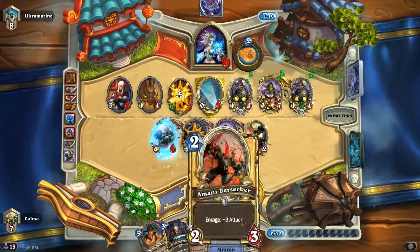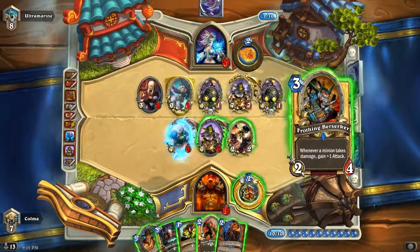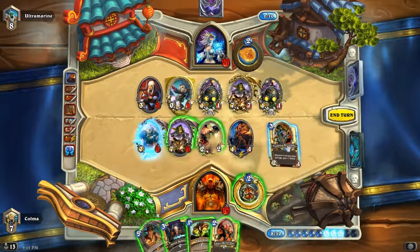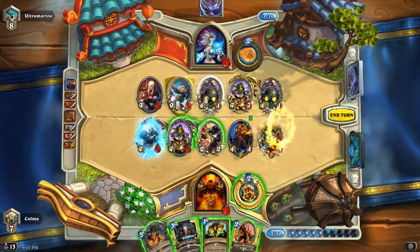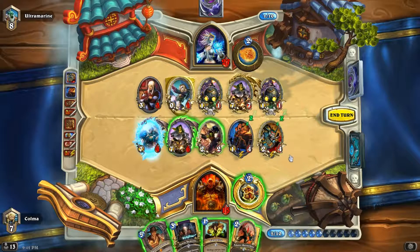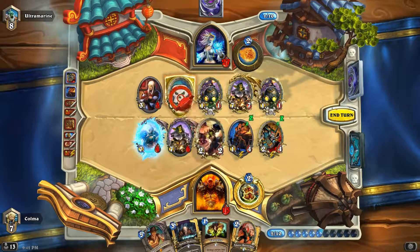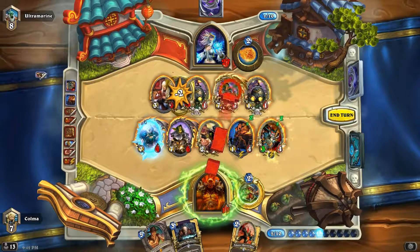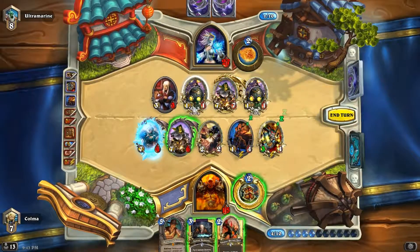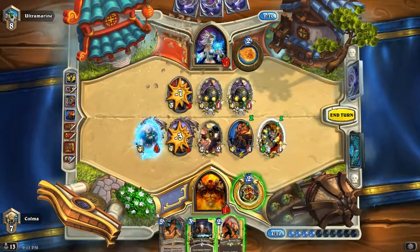Yes, no, maybe. No. Okay. Well, we're definitely playing the Armorsmith and definitely playing the Frothing Berserker. And then the question is — we probably want to play our Naturalize on the big minion, right? I think we do. Do this, because she played her probably only big minion in the deck, and we just need to survive. But it's like we're giving her Fireballs — that's scary too, but I think it's probably for the best.